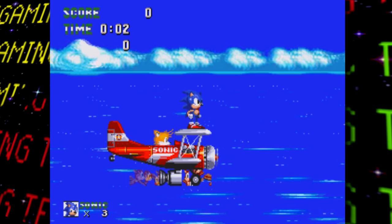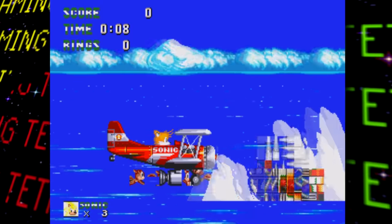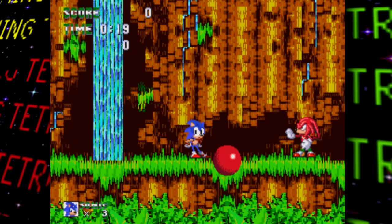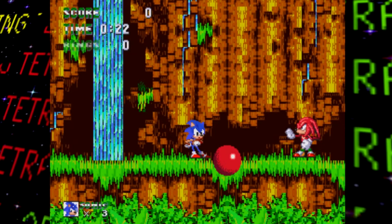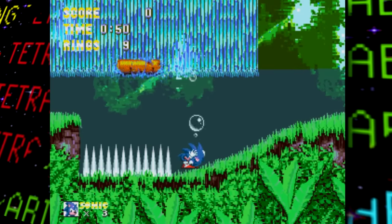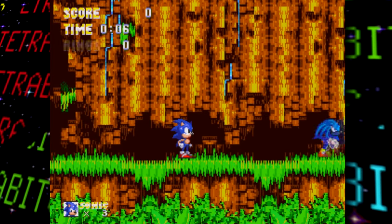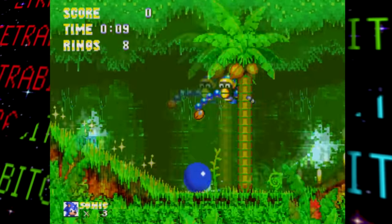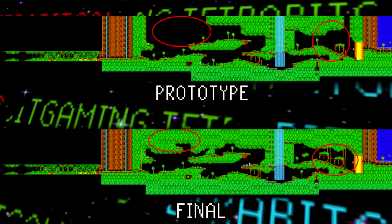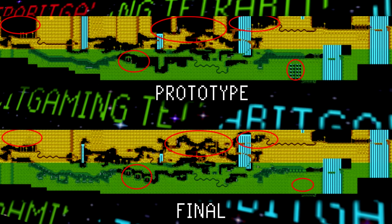Interestingly, the final intro style with the tornado and Super Sonic is still found in the game, but it soft-locks shortly after getting to Knuckles. The developers were probably still deciding between the two intro sequences. As far as the acts go, the underwater timer graphics don't load properly, some graphics are messed up, and some sound effects are different or missing. The level is mostly complete in terms of playability, but comparisons of the maps show several aesthetic changes were made, like filling up empty space and getting rid of infinite waterfalls.